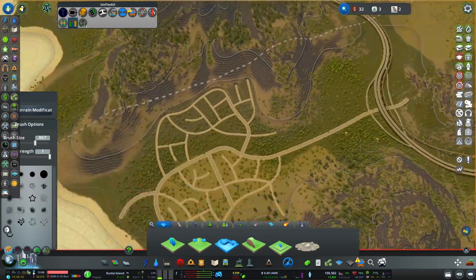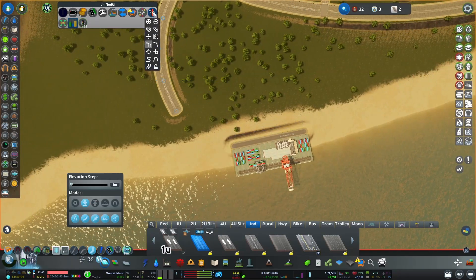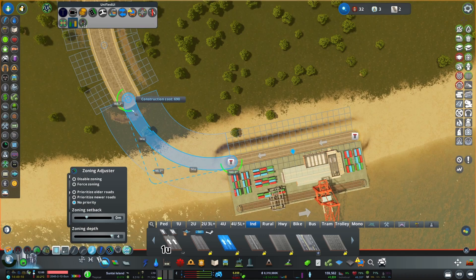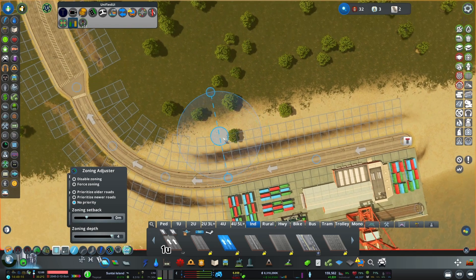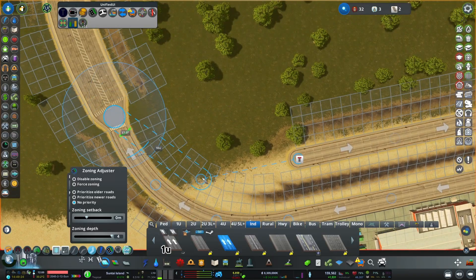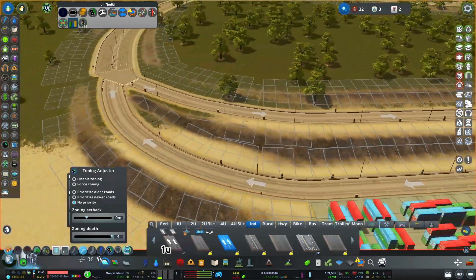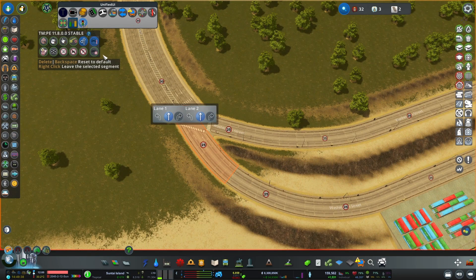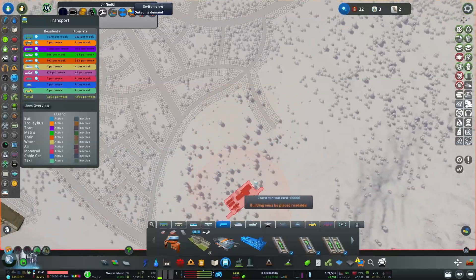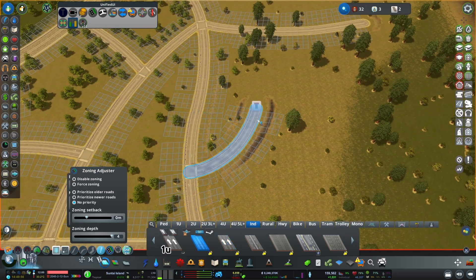There we go — that'll do. We'll actually expand the area into here, where we'll place processing buildings and whatever. Road there, road there. That's just smoothed out of the land. Down here we're going to place a cargo hub. We're going to unlock the road, upgrade it — left-hand traffic so it's going that way. We'll run down like this — six lanes. Do a loop at the end, three by three.